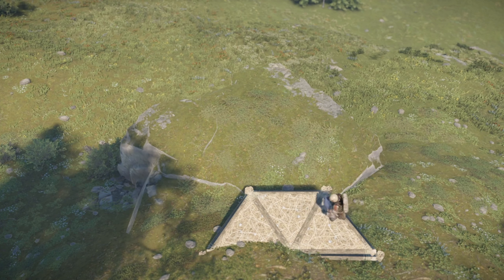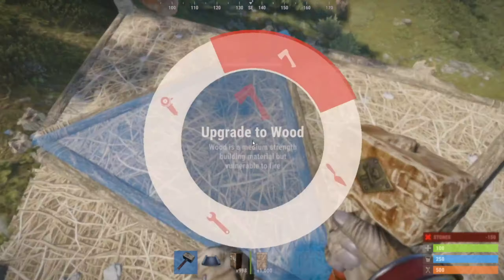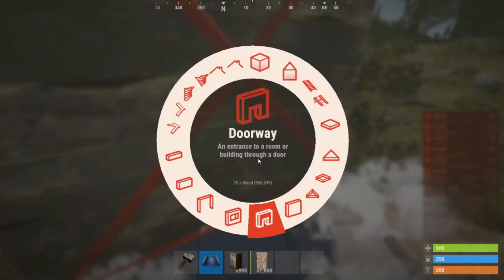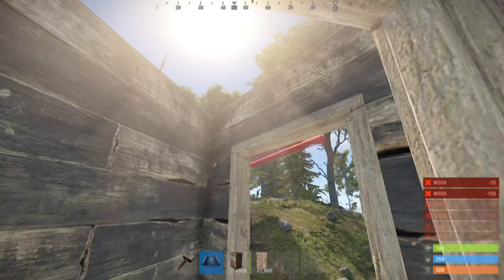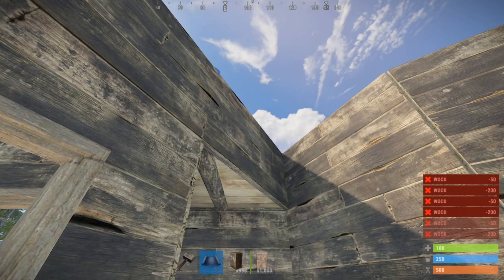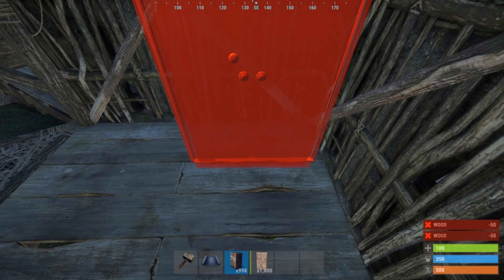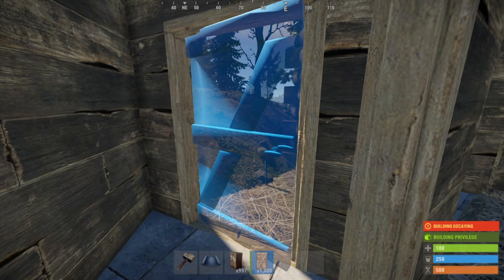Following the demonstration I showed earlier, slap down the footprint, making sure all the foundations are placed correctly. Upgrade these 2 foundations to stone to prevent players from crawling under them into your base. Then seal the starter. While the base is obviously very weak to eco-raiding right now, you shouldn't have much to lose anyway if they do.